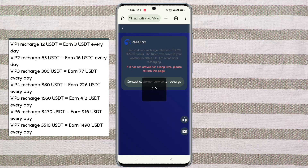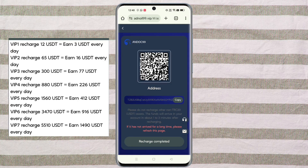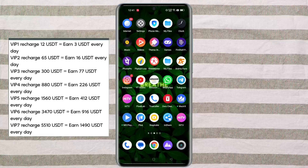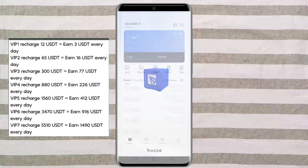If you want to earn money without investment, you will need to copy this referral link and share it with your friends on social media. If your friend joins this platform and invests, then you will get level one ten percent, level two five percent, and level three two percent commission.